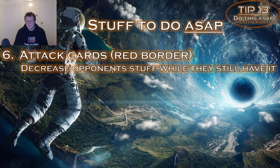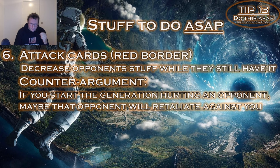Number 6: use attack cards — the red border cards — early. Basically, steal and decrease opponents' stuff while they still have something to steal or decrease. You especially want to burn their plants before they can spend them. If your opponent has one energy production, steal it before they can spend it. There is a psychological counter-argument though: if you hurt an opponent early, they may retaliate on you specifically rather than spending their attack cards on other players.